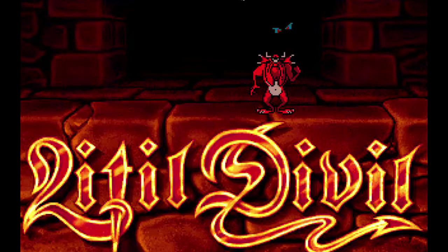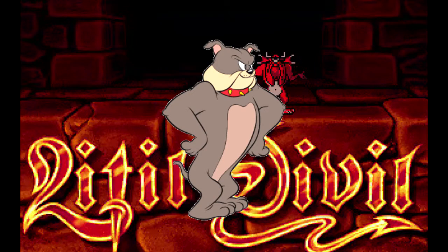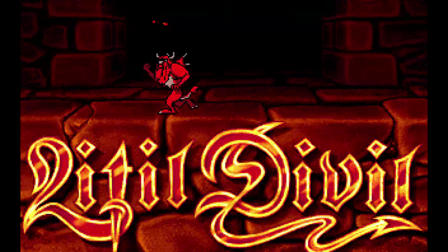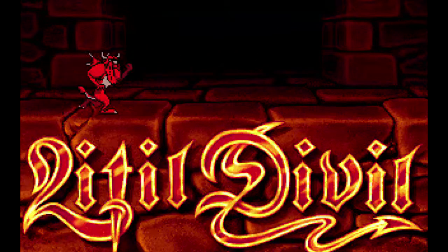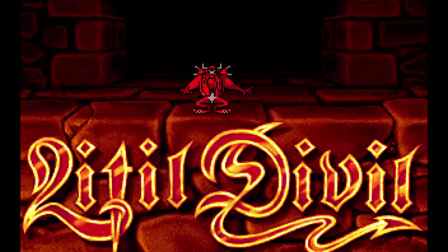So this is the title screen, and that's our main character. His name is Mutt, and he looks like what would happen if the Devil had a love affair with Spike from Tom and Jerry. The music in this scene is really odd — it's not bad per se, it's just not exactly fitting. It just seems weirdly inappropriate.